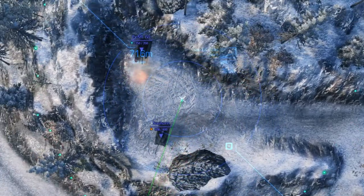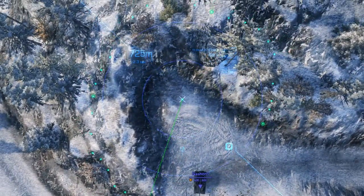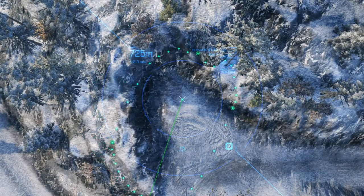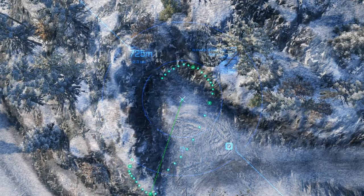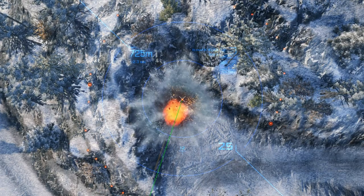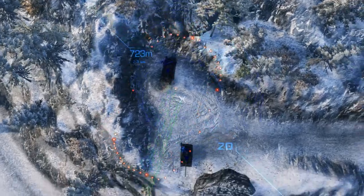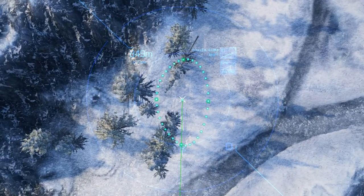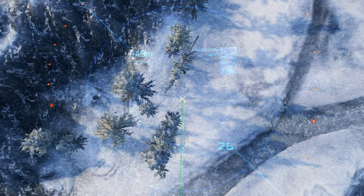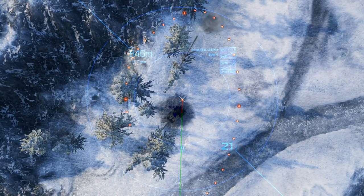If you're camping in one of the common map locations for campers and you get spotted, you have to move your tank. These guys get spotted and then disappear again, but they don't change locations — and they both pay the price when me and the other arty on my team have the same idea. Always reposition when you're spotted. You can always move back to your favorite spot after some time has passed.